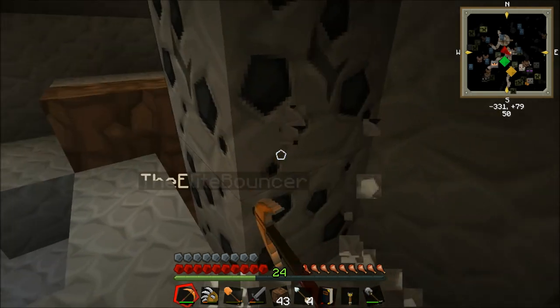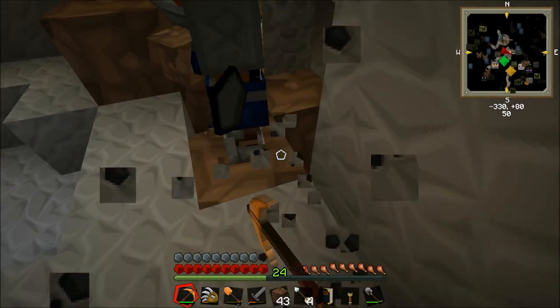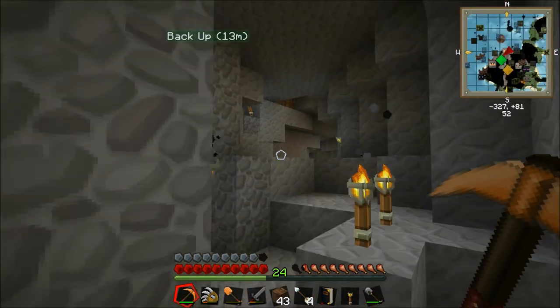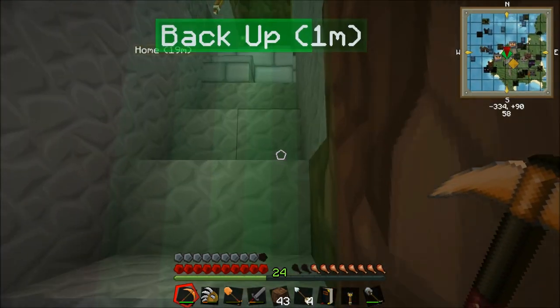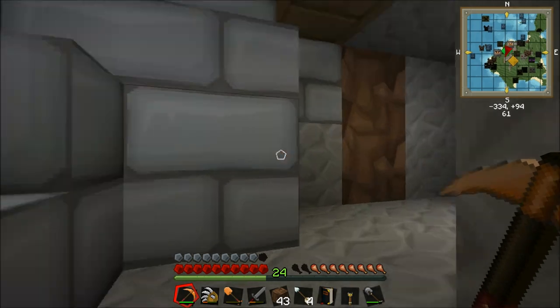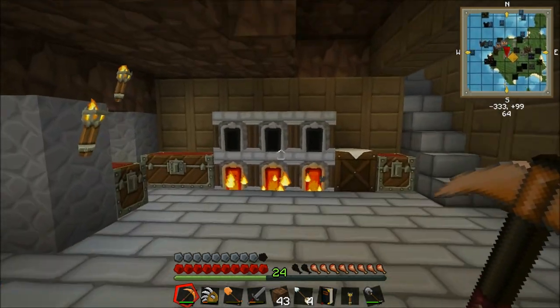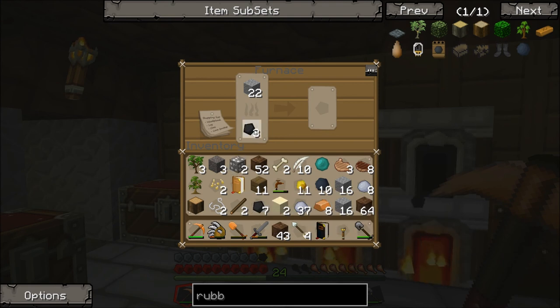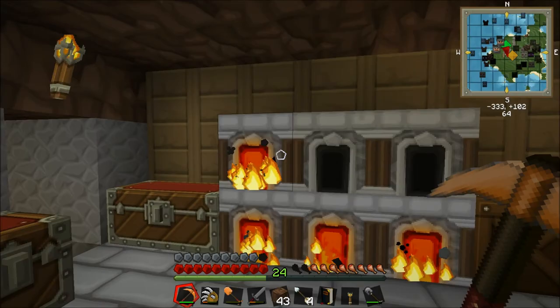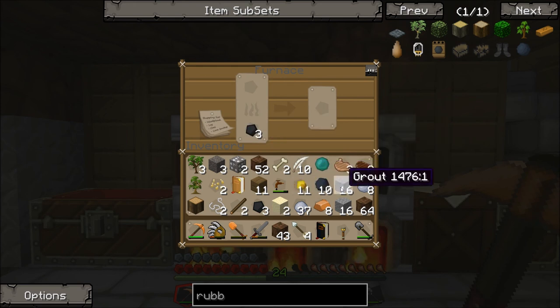A bit of tin as well, just hiding. Guys, my pick's about to break in like one second. Well where are you? Down here. There's more coal. I've already got eighteen. Where are you? Up there. There's also some iron on your way back. Nice.